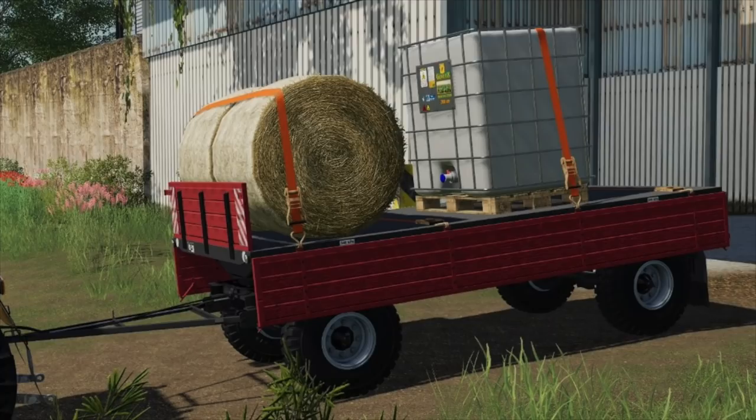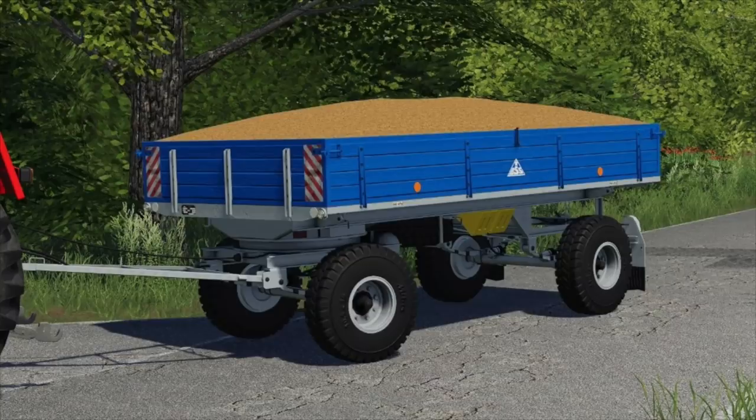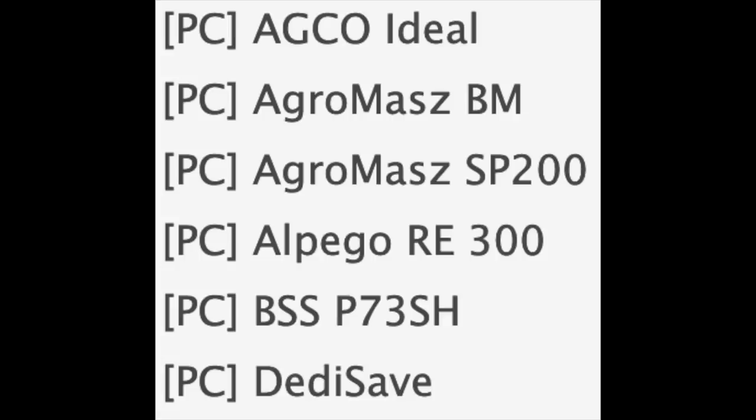Next up we have the BSS P73 SH — this was released today only on PC. You can use this as a tipper trailer, you can also use it to haul around bales or pallets, and you can even use this as a chaff collector, which is very cool.